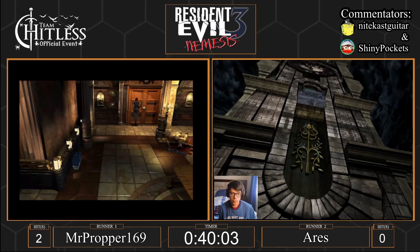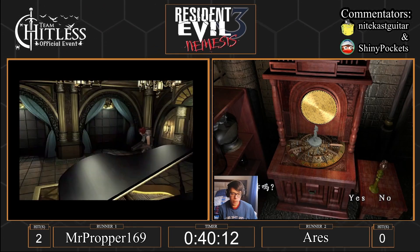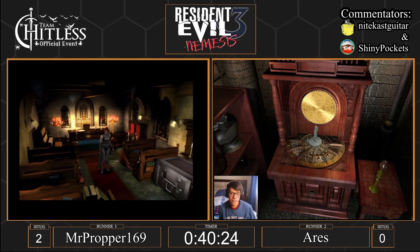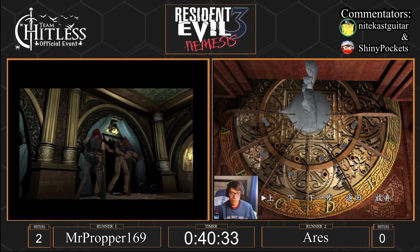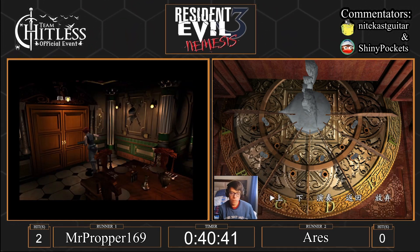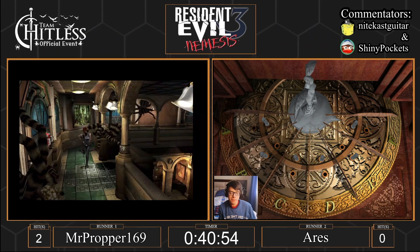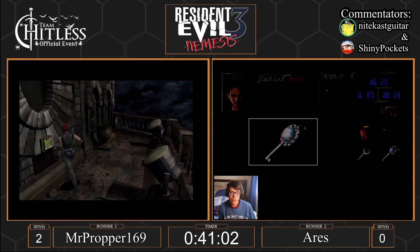The way enemy HP works in RE3 is there are 10 different values, and when you enter the room the game picks one. If they get the highest possible RNG value, they can tank one shot and won't die. It's kind of like RE2 where if you shoot a Licker and it doesn't die to an acid round — the zero HP thing where they can get down to zero HP but are still alive until you put one more round into them. That's a weird mechanic — you can be dead but not dead. We've got one more hit for Mr. Proper for a total of three.